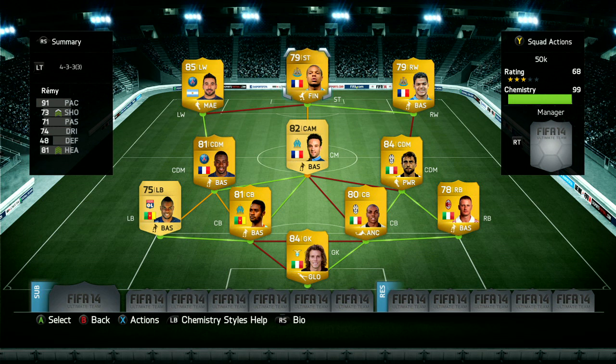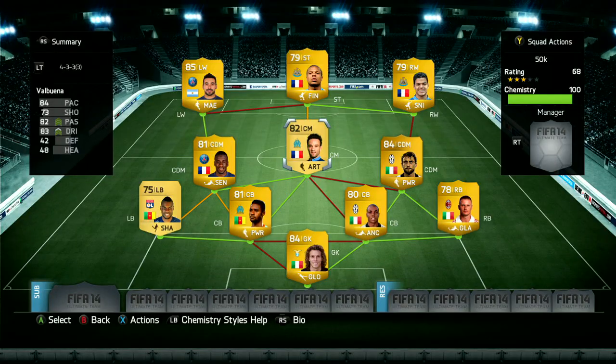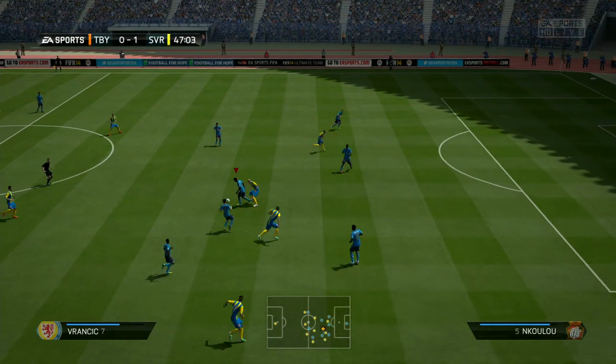I'm going to show you the chemistry styles I put on the players because, like I said, it really does benefit the team. As you can see, we've got Finisher on Remy — he's way too quick to need a Hunter or Hawk card, so improving his shooting and heading is awesome. Maestro on Lovetsy was incredible — his passing was absolutely sublime, as was his shooting. Sniper on Ben Arthur. Powerhouse on Marquesio. Sentinel on Matuidi, because I found him getting into really good shooting positions. The rest you can see on screen.